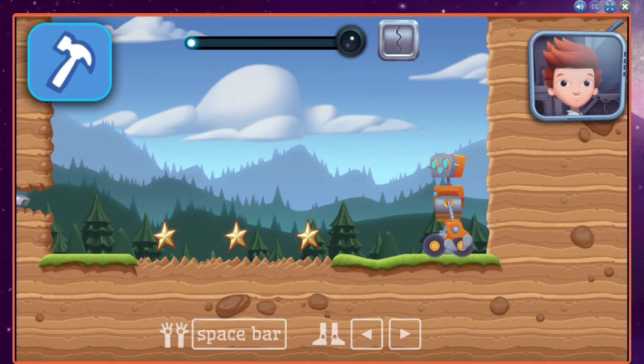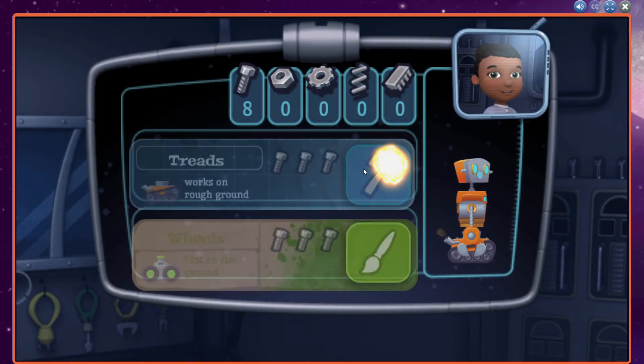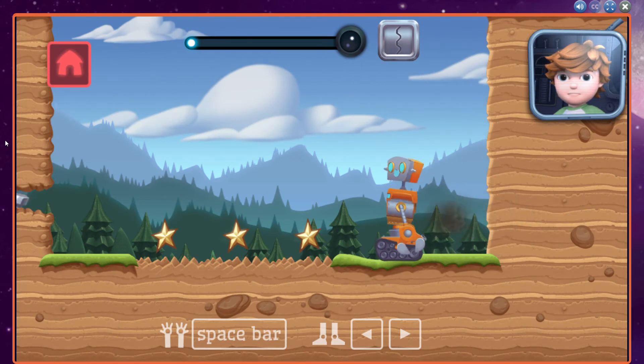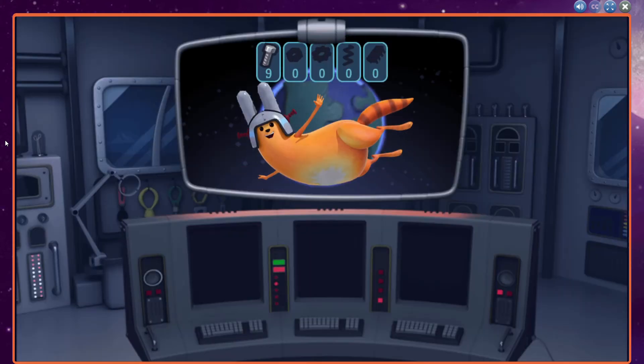Looks like we need a new part to complete this mission. Let's build a new part. You have enough new resources to build a new part. Let's do this. Those treads look pretty cool — I bet your robot could move over that rocky ground. No problem. You're a creative builder.